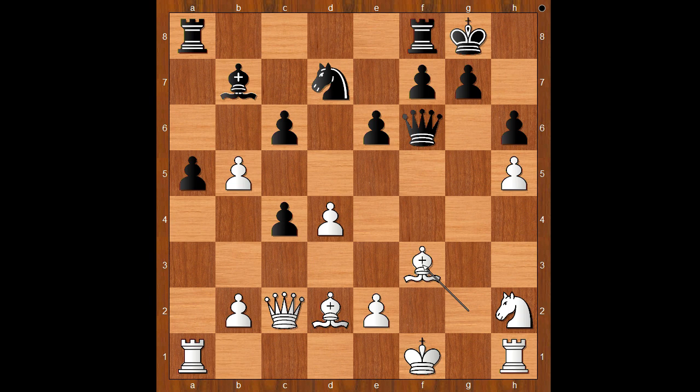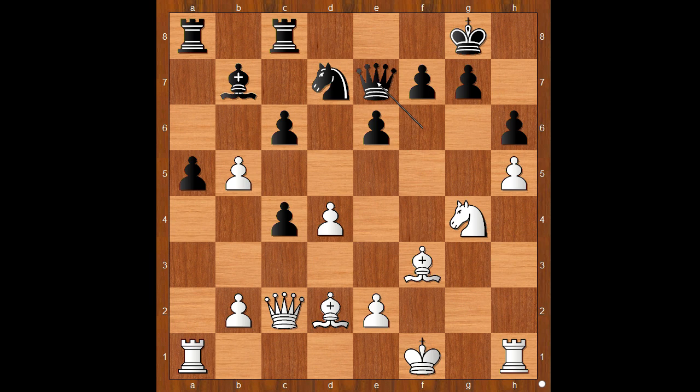For entertainment purposes I will show you just one line. Rook from f to c8, because the rook on a8 is defending the pawn on a5. So rook from f to c8, then knight to g4 attacking the queen, queen to e7, rook to g1. This doesn't look very pretty for the black king, does it? King to h8, and now it is possible for white to continue in more than one way.